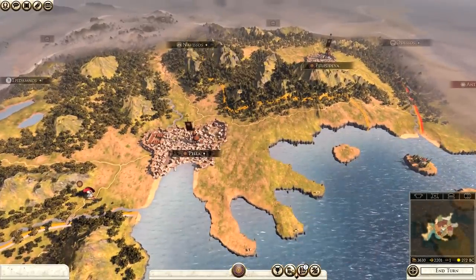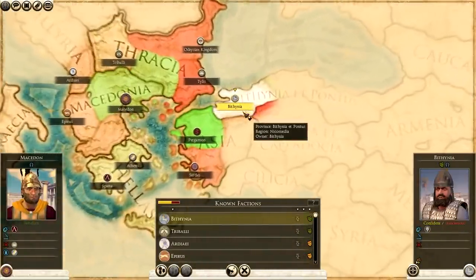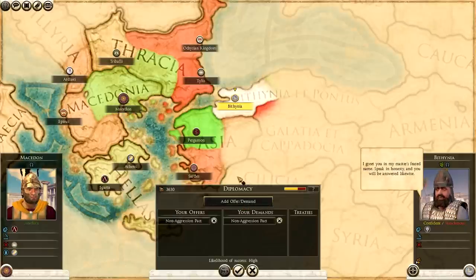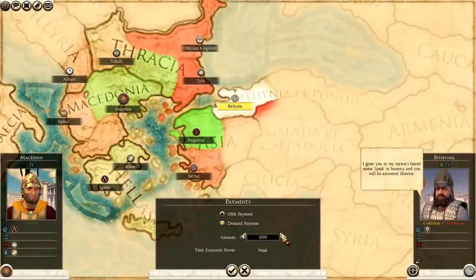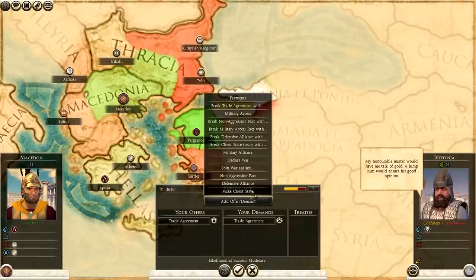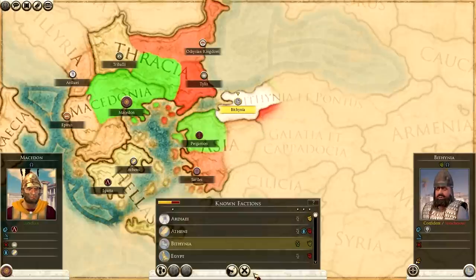Let's check diplomacy. Bithynia likes us - they're a good faction to get on the good side of early because they are positioned between you and Tylus, who you're at war with. Non-aggression pact likelihood is high, so there's a chance we can get some money out of them. After some back-and-forth counteroffers, we've got a non-aggression pact and trade with Bithynia without giving them any money - that's a good start.